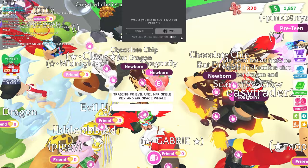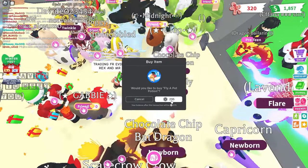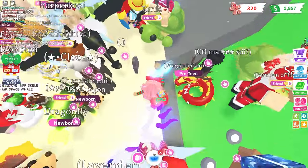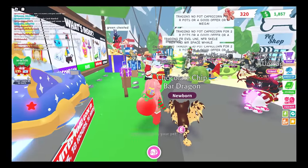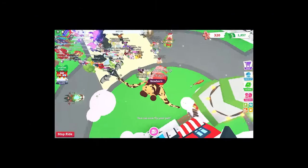Let's go ahead and buy the fly potion. I feel like that's definitely gonna make our pet more valuable because it is just a no-potion pet right now. Chocolate chip is forever going to be a fly dragon now. So let's go ahead and get this. We're a fly!